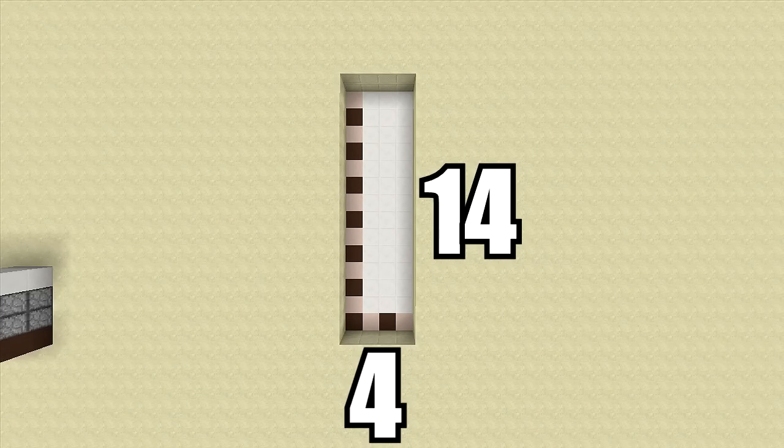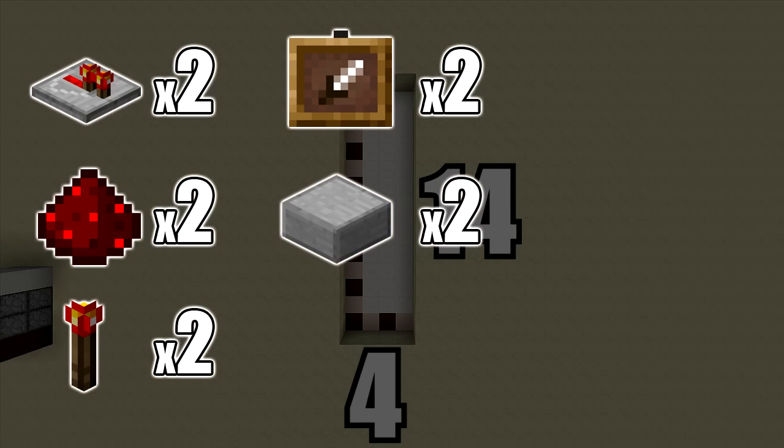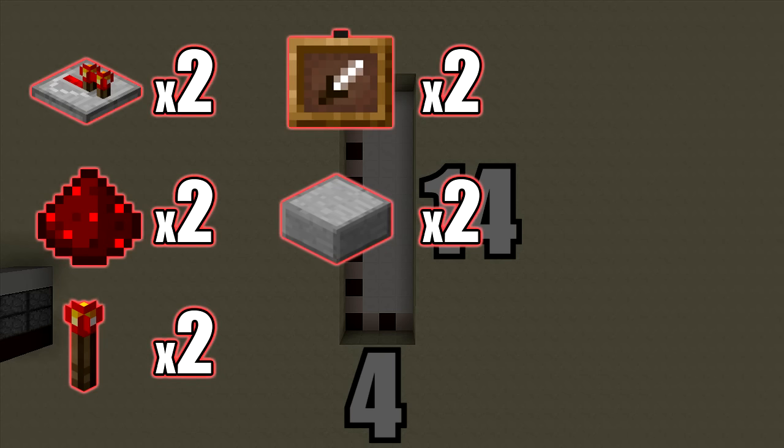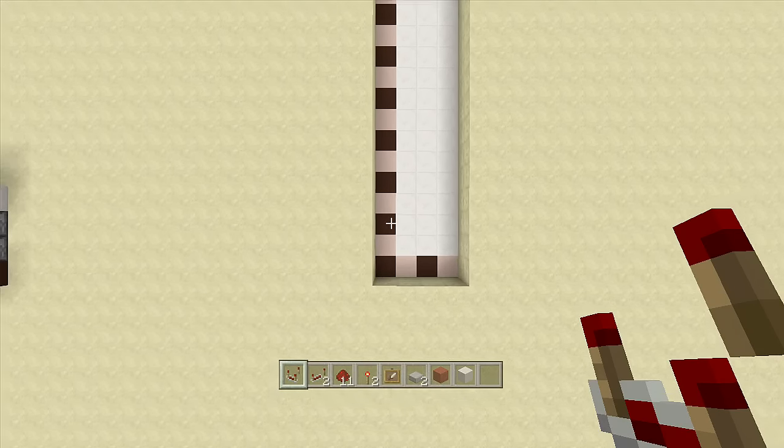For the sake of the video I decided to make this thing four wide — like I said you can go all the way up to 15 wide or all the way down to one. For this build you're going to need a four by 14 spacing and you'll need to dig down at least two. The resources for each individual spot are: one comparator, two redstone repeaters, 11 redstone dust, two redstone torches, one item frame, and two stone slabs. Since I'm doing four combinations, I'll need to multiply that by four.